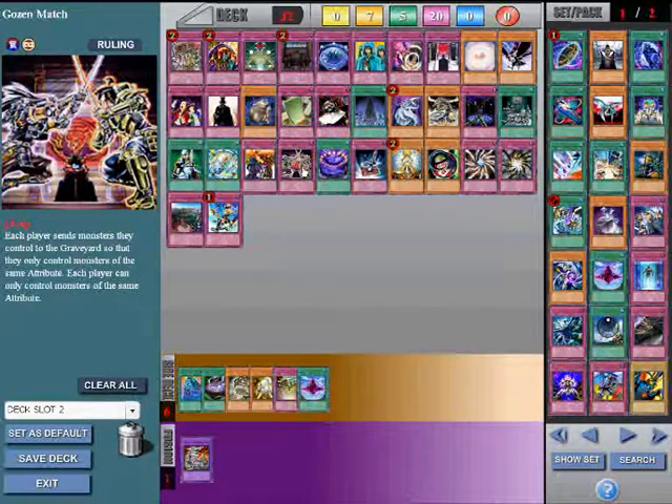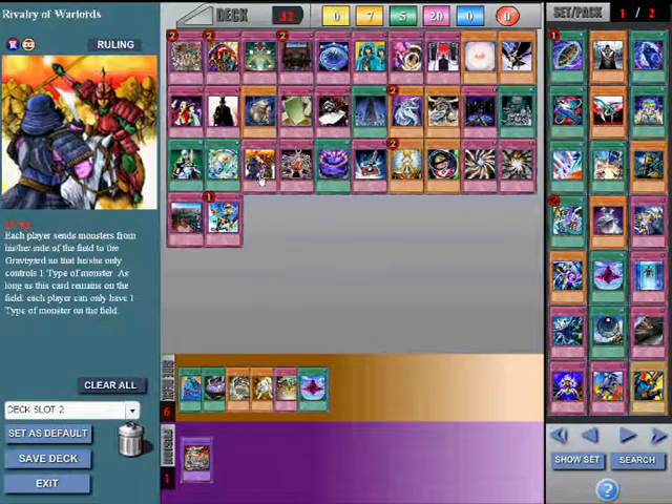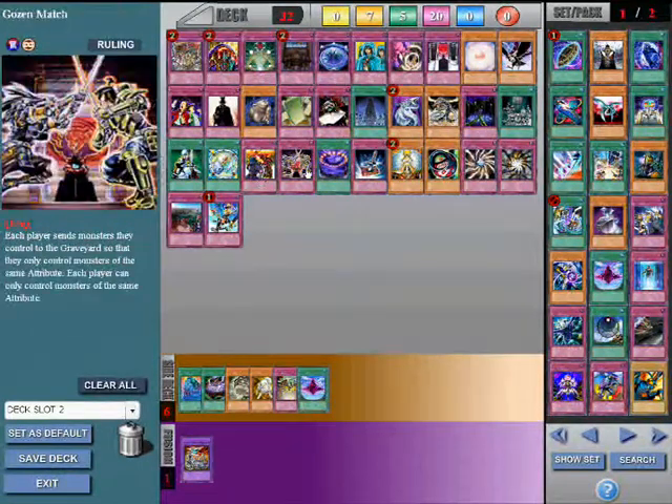Gozen's Match. It's basically the same thing as Rivalry of the Warlords, except this card works with attributes rather than types. Generally, Rivalry of the Warlords is better — because there isn't a prominent deck for which Gozen's Match is a really significant problem.